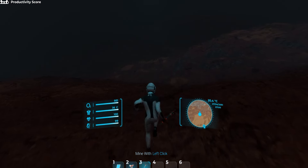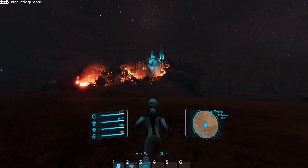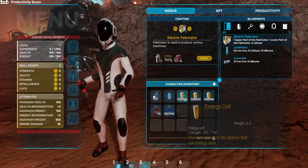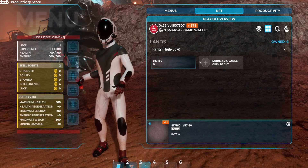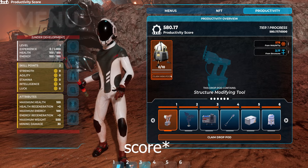Mars 4 has excellent 3D graphics that give you a real-life feeling when playing, like you are actually in there exploring Mars. You can see the fire and all of the fumes, and the shadows look amazing. Here you can see the menu with your character inventory, NFTs, the lens with your level, skill points, all your attributes, and a productivity level of 580.